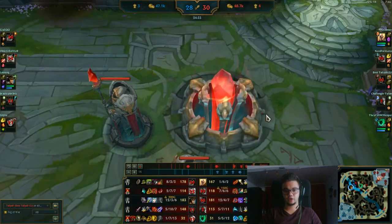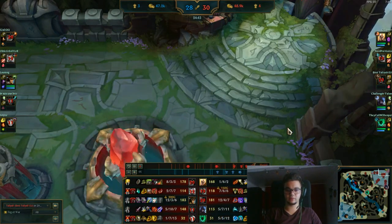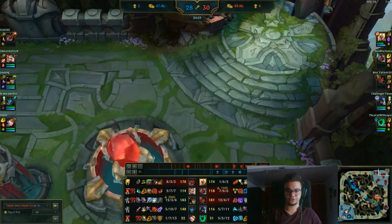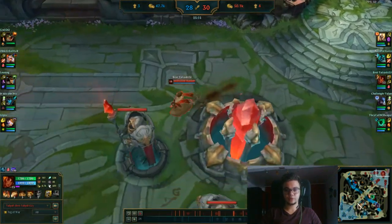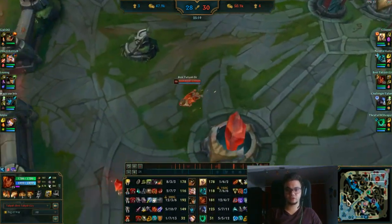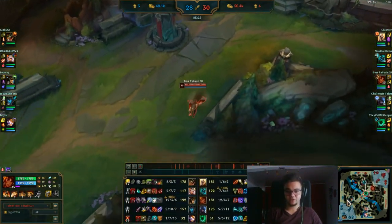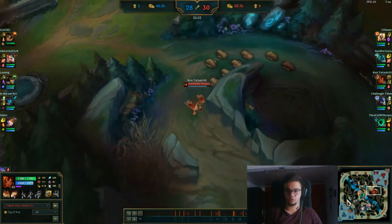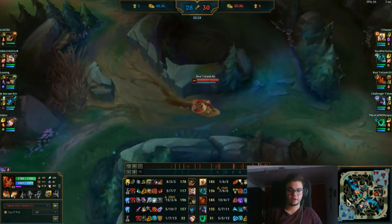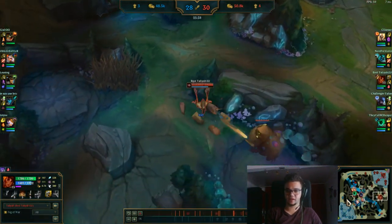You can see my itemization — I'm going for Zhonya's right now because we crucially need that item to survive. We're now starting to go toward the end of the game. We're in the endgame, we got Baron, we have the advantage with the Baron buff. All we need is a good WQ combo or a good Kayle ult — because we got to the point where Kayle can now turn the tide of the game.